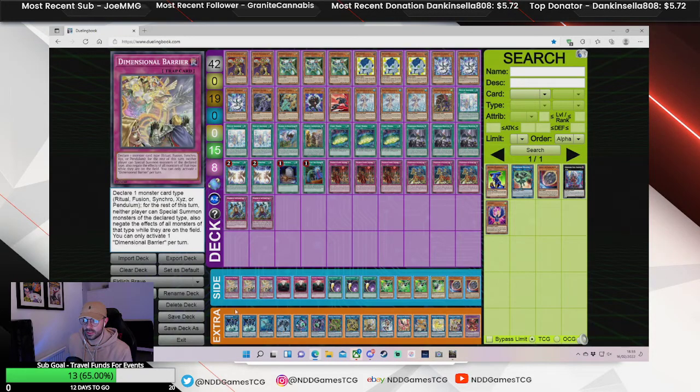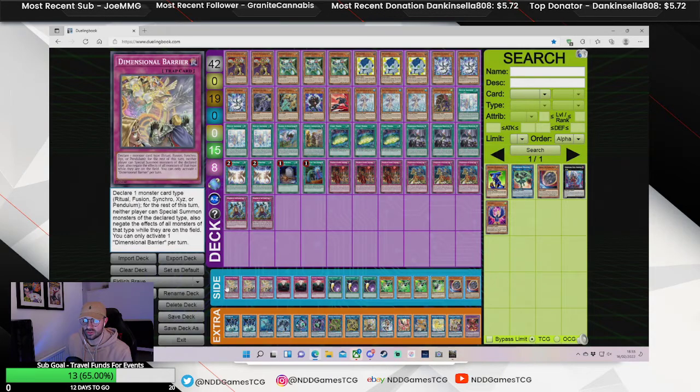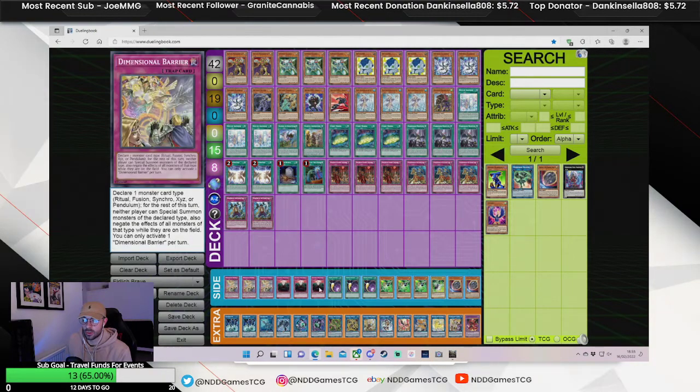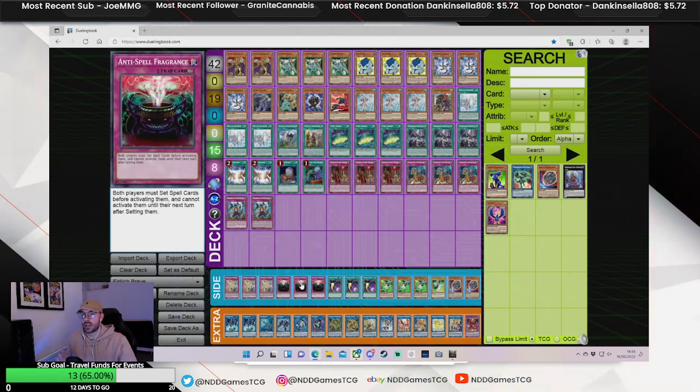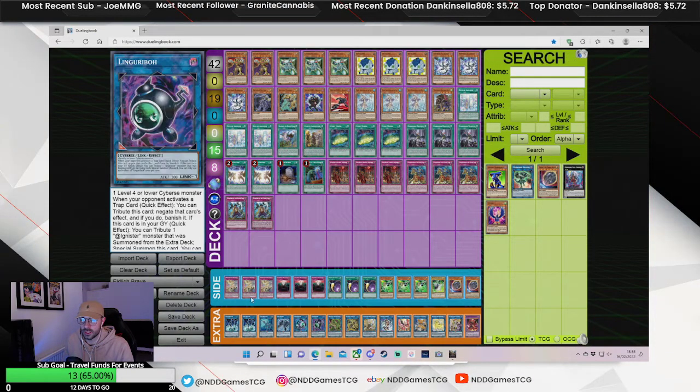For the side deck, I'm not going to go into it too much. It's just really generic stuff that I think is really important in this format. Nibiru could be replaced with Ash or Ogre — it's only a two-card flex space. You could perhaps play two Lightning Storms instead to have more coverage. I like Anti-Spell this format — I think it's absolutely insane and just a really good card. You want to play cards that are chainable to it, like Cosmic if you're playing Brave.